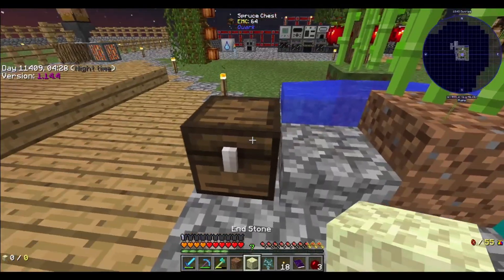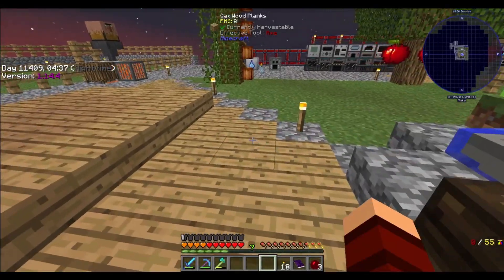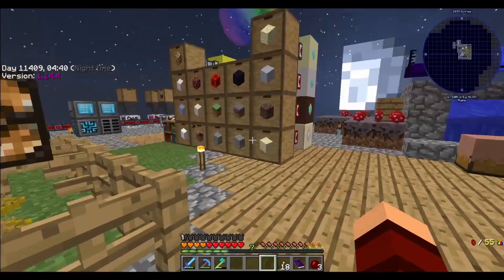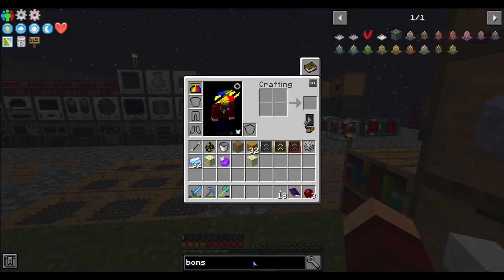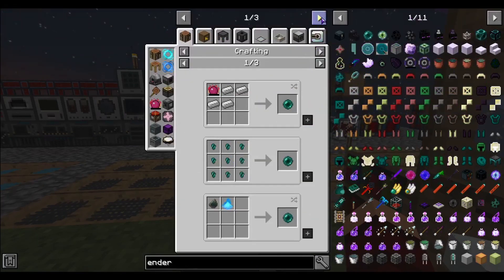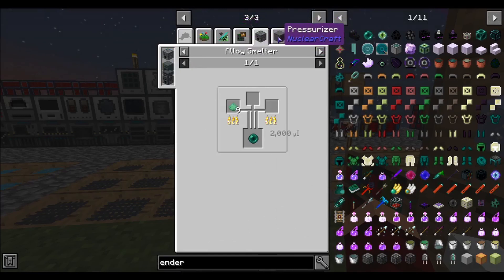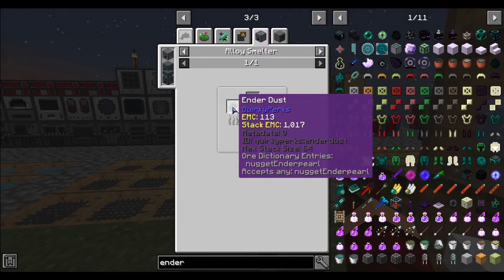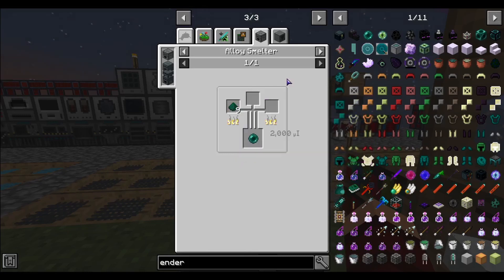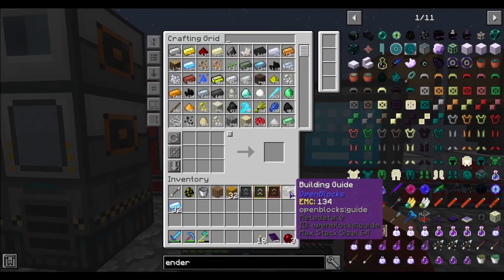What are you trying to do? I need to get enderpearls — but like more than one. Alright, let's see what we can do here — to the hunting dimension. Like more than that though. Do I need to work on making an ender chicken in between? Probably. Maybe the portal's in this village — this looks like it could have a portal. It looks very portally. I think this is the building I need right here.